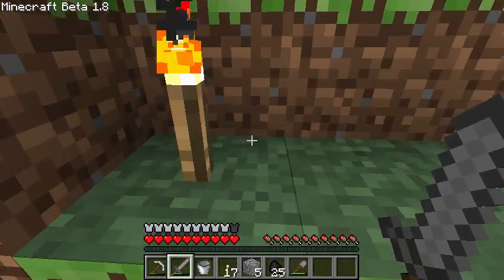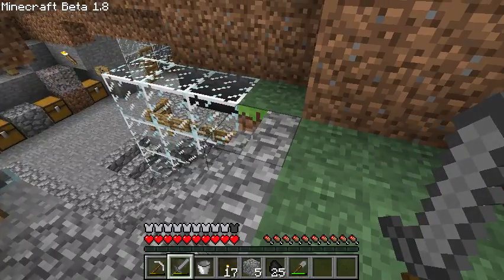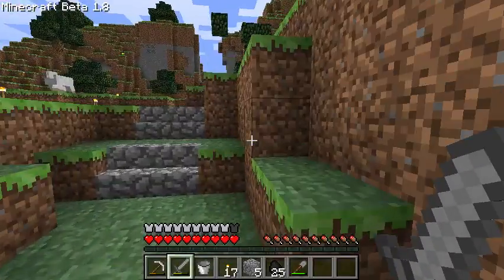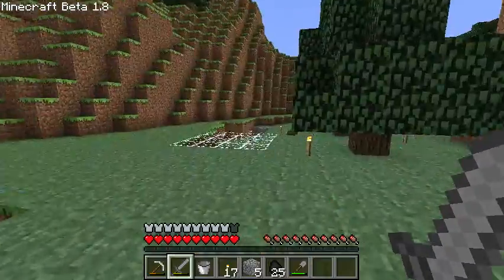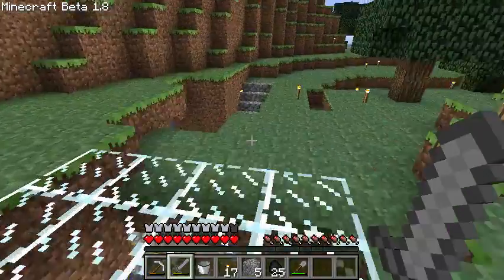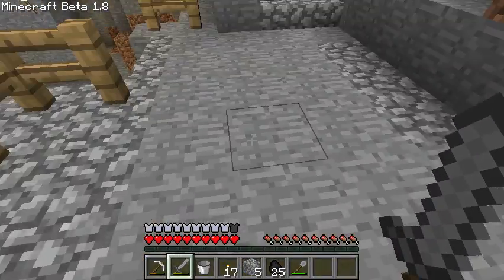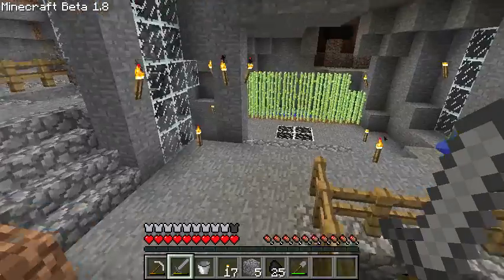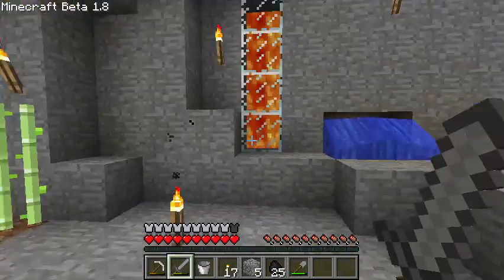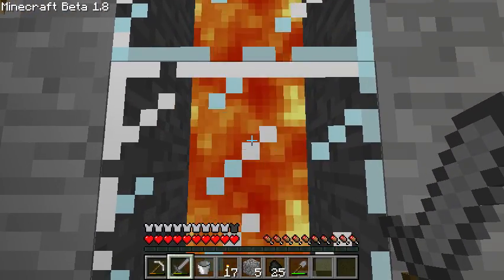I gotta try this falling-down test — what happens if I get hurt? Still makes a noise. It's such a beautiful noise — it's just letting you know that Steve is there. And the lava still looks weird. Hi, lava.